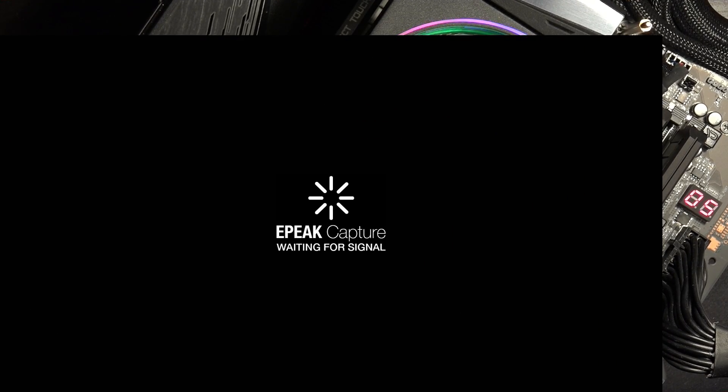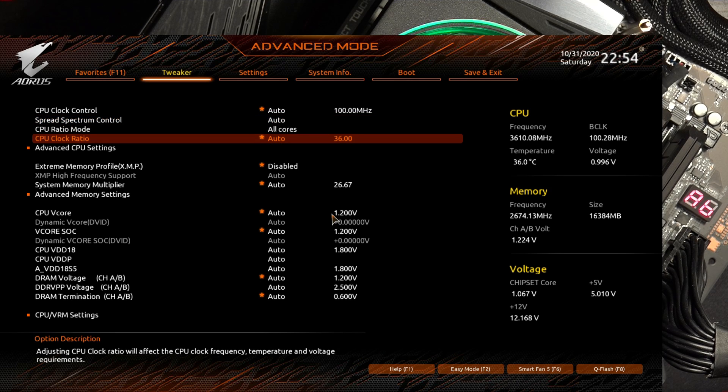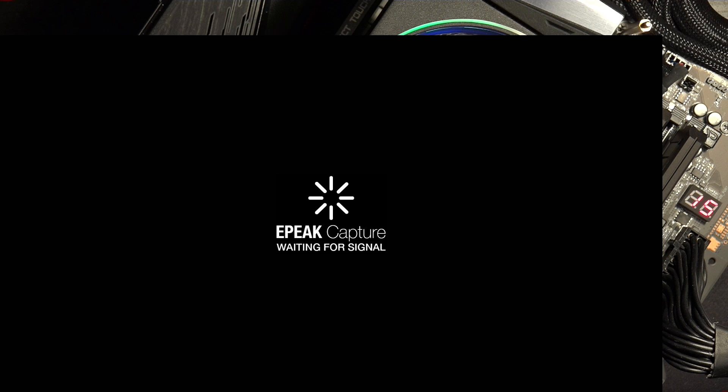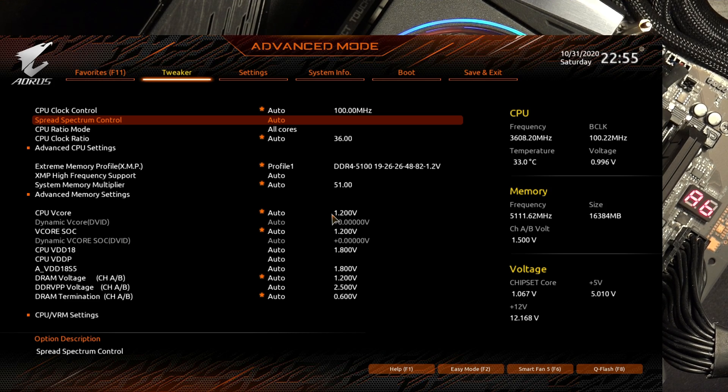The first thing I'll do is show you the XMP just works. I might actually be the first YouTuber with these DIMMs to enable XMP and have it boot — other channels with samples have mostly been complaining about compatibility issues. But if you use an appropriate motherboard and a strong enough CPU, it just works. And yes, it does just immediately boot at 5100.